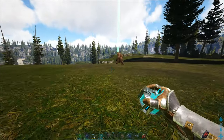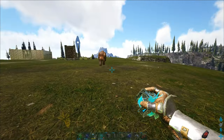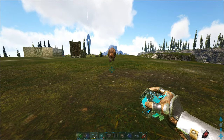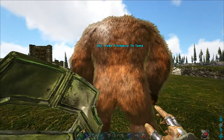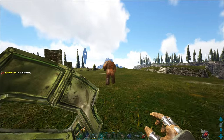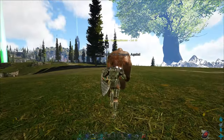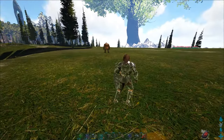Here you see one. You need to get your berries or Kibble in the last slot, sneak up on him from behind, put everything out of your hand — you can see berries on slot 0 — and then just feed him with E and the taming process starts. Now you can see we are on 23% and you have to wait until he is ready again.